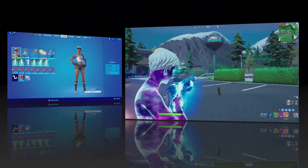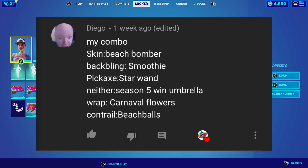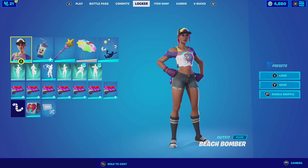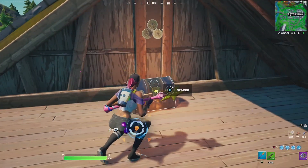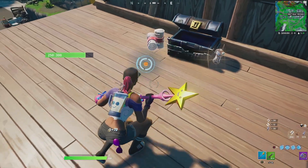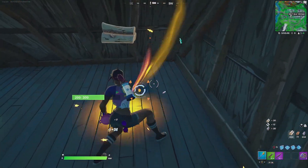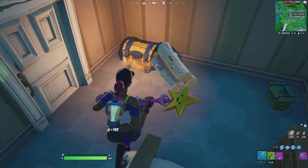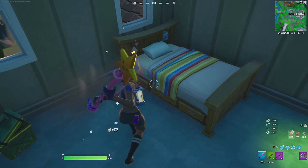For the next combination we have the entry from Diego. Diego goes with the Beach Bomber for the outfit, and for the back bling the Smoothie. What I really love about this combination is it has that whole summer feel — the Smoothie fits perfectly because it's something people normally drink when it's hot outside. For the harvesting tool he goes with the Star Wand.